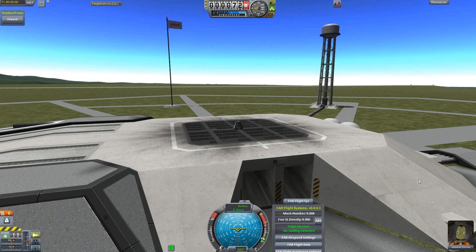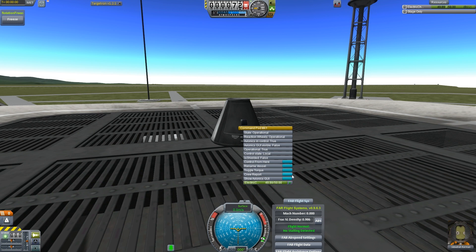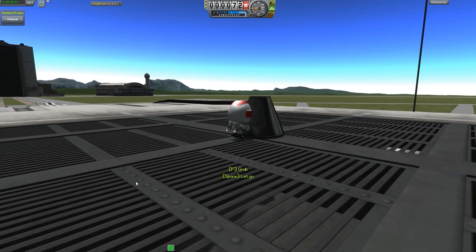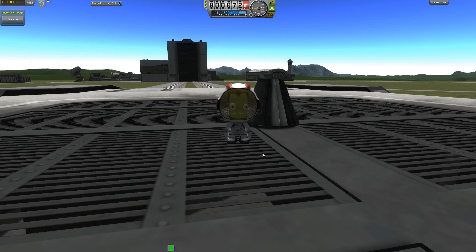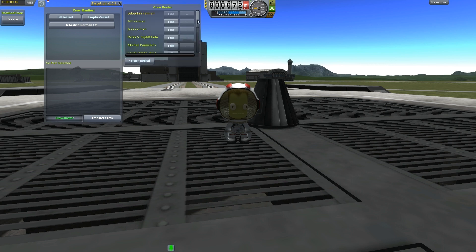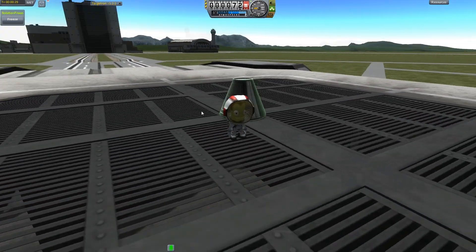Alright. Jebediah Kerman — Kerbal among Kerbals. Just to get from the very start: crew report. I record my crew's assessment of the situation — report from the launch pad. Notice the scientific value is 0.5, which is actually smaller than some others we might see. Then Jeb does an EVA report from the launch pad, which gets a little bit of science. Then he takes a surface sample — the surface is charred and coated with burnt rocket propellant, with trace amounts of a conspicuous green substance. We'll store those experiments. If you want to have a Kerbal named after you, just leave it in the comments on any one of these videos.